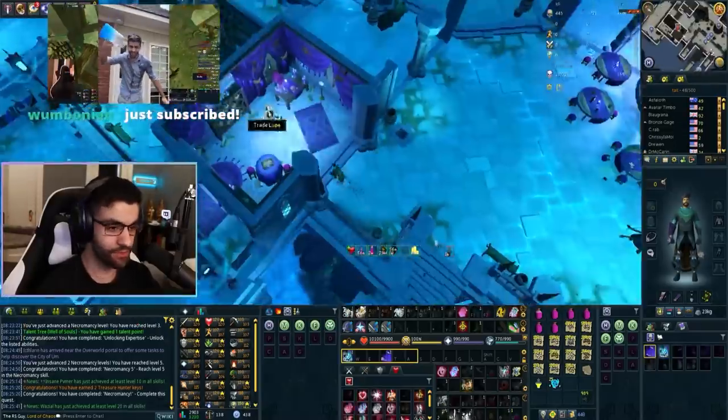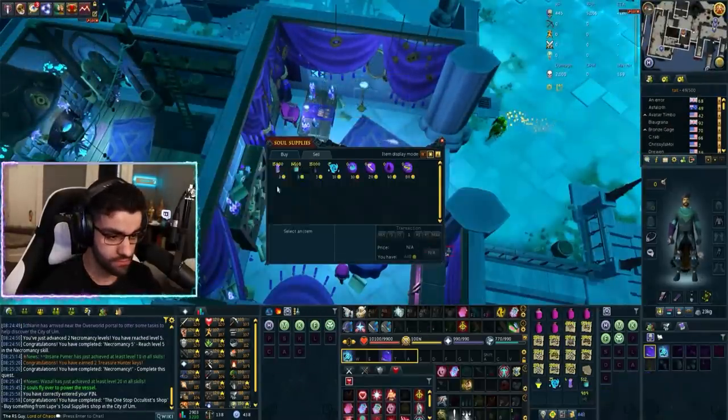Task 1 is super simple. Just buy something from the supply shop — it's directly to your left after crossing the bridge for the first time.